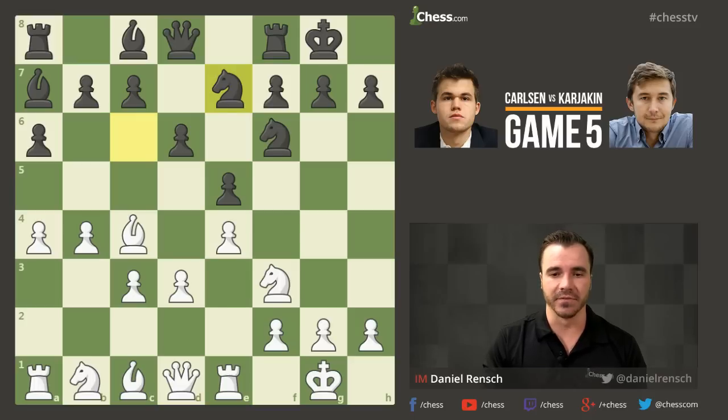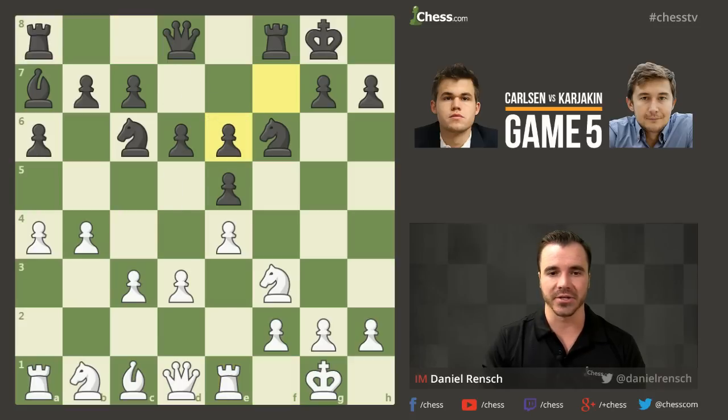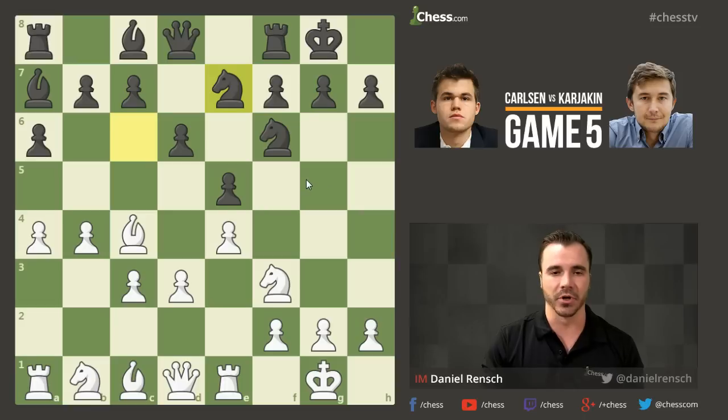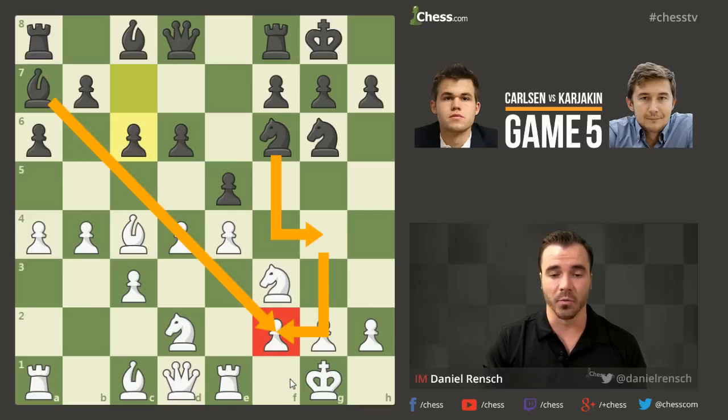Knight E7 is played — a little unorthodox, giving away some central control to bring the knight to the king side. But Karjakin properly anticipates when the center is going to become open, and after the move D4, he plays C6, knowing he can prepare to strike in the center just like White did. Carlsen goes for the same idea, playing H3, a very common prophylactic move, especially if diagonals are going to become open — you don't want tactics occurring at the white king's expense on that weak square.